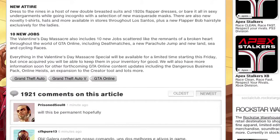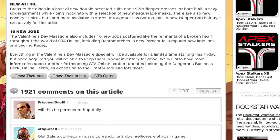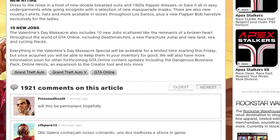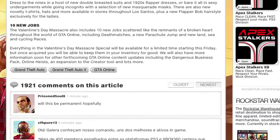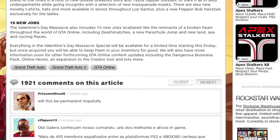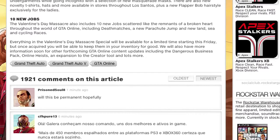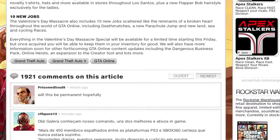You also get new clothes - dressed to the nines in new double-breasted suits and 1920s flapper dresses, or you can bear it all in sexy undergarments while going incognito with a selection of new masquerade masks. There's even a new lady haircut - a 1920s flapper bob hairstyle exclusively for the ladies. There are also new novelty t-shirts, hats and more available in stores throughout Los Santos. Finally, there are 10 new jobs scattered throughout the world of GTA Online, including death matches, a new parachute jump, and new land, sea and cycling races.